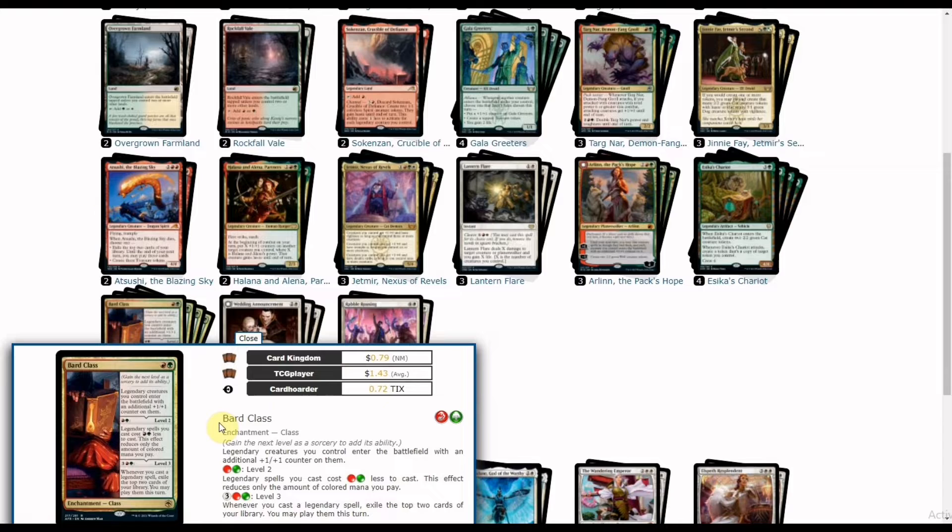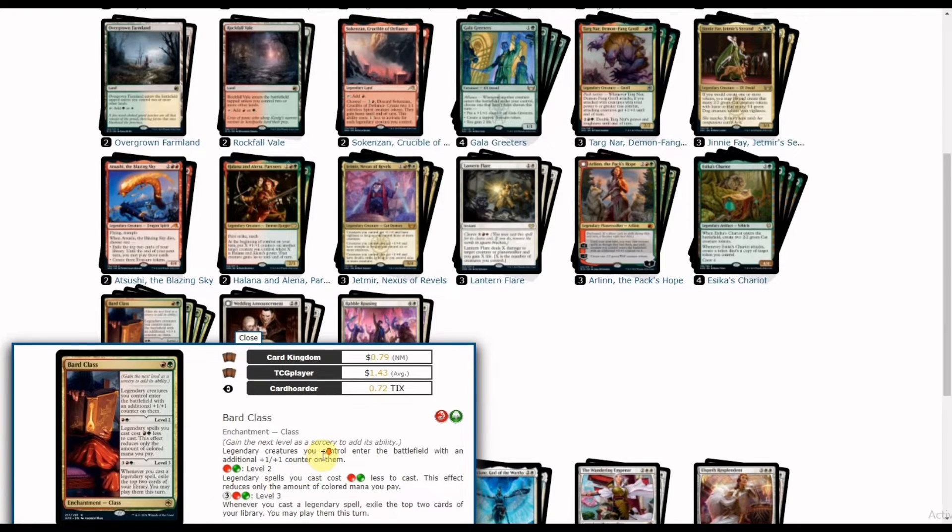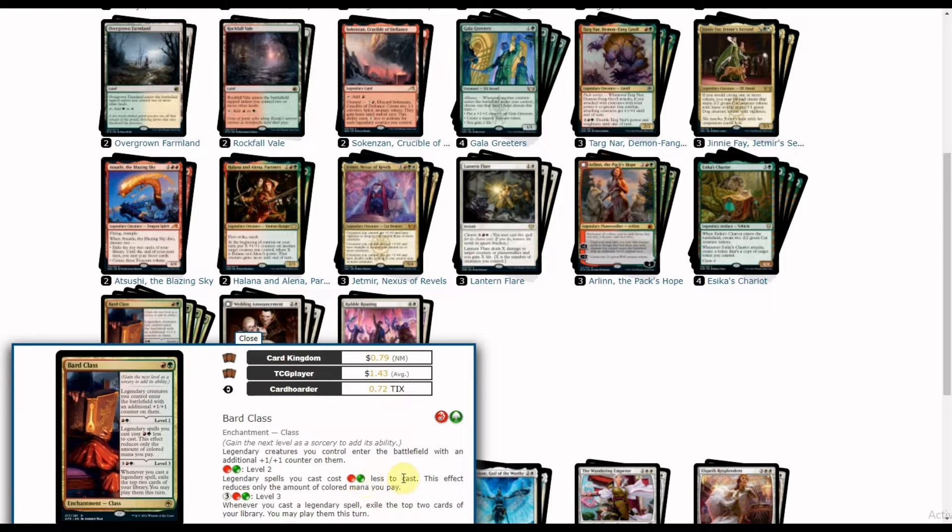At level one, creatures you control enter the battlefield with an additional +1/+1 counter on them. When you pay one red and one green for level two, non-creature spells you cast cost one colored mana less. This effect reduces only the colored mana portion. At level three, costing five mana total, whenever you cast a legendary spell, exile the top card of your library and you may play it this turn.